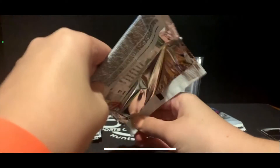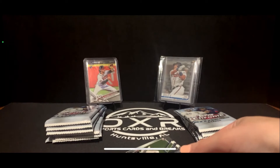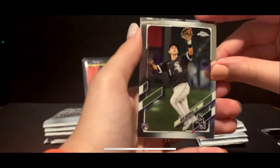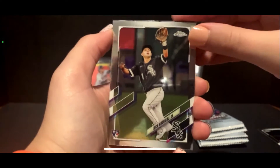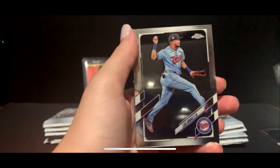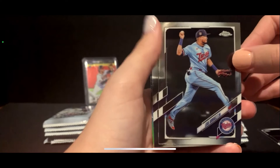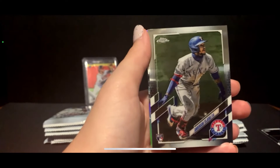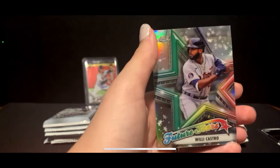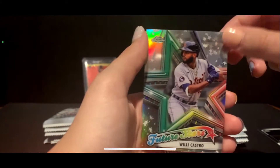Topps Chrome is definitely my favorite. We got a Dansby Swanson chrome rookie in the back and an Austin Riley chrome rookie — good luck since we are Braves people around here, both of us. Taylor has a Nick Madrigal rookie, Luis Arraez, and Anderson Tejada. Host pulls a future stars Willy Castro — cool color on that one.